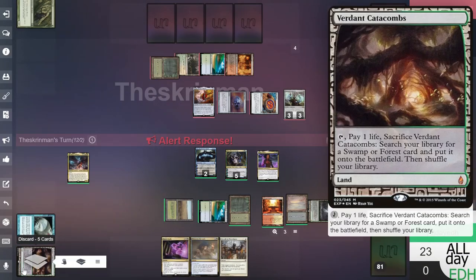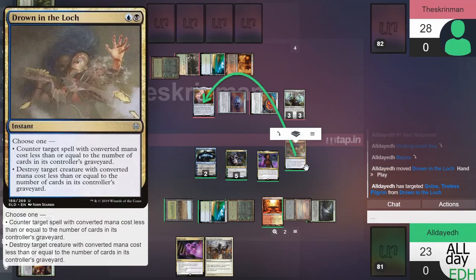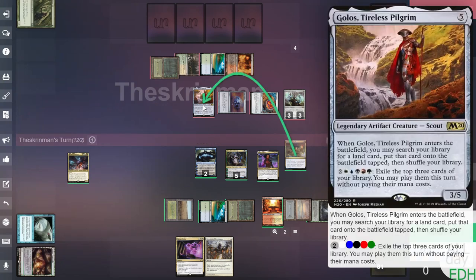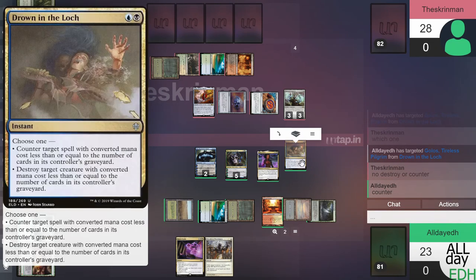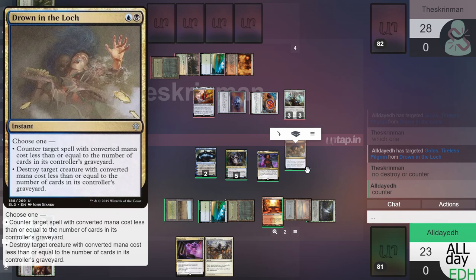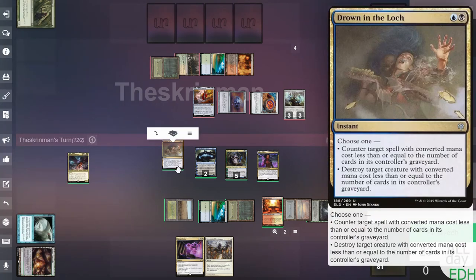He has six cards in graveyard, I have five. Let's tap blue and black and put out Drown in the Loch, targeting Golos. Countering target spell with CMC less than or equal to the number of cards in its controller's graveyard — that will counter it because Golos costs less than six. The card can also destroy a target creature, but I obviously want to counter it — I don't want him entering the battlefield. This card is really good; I feel like it almost should be a rare.